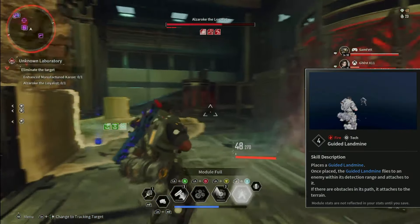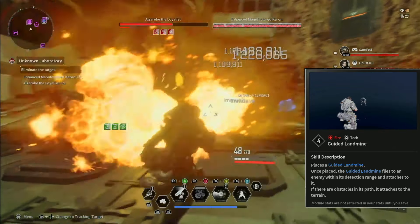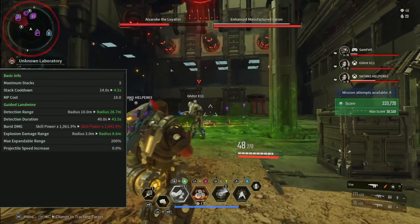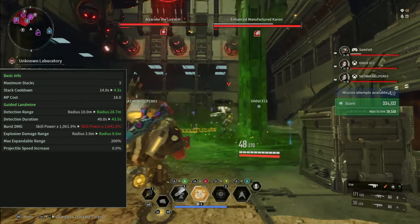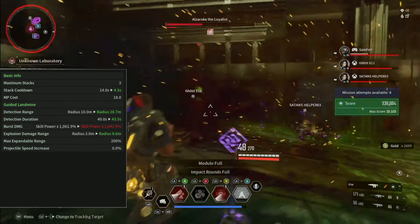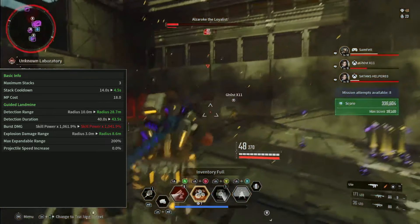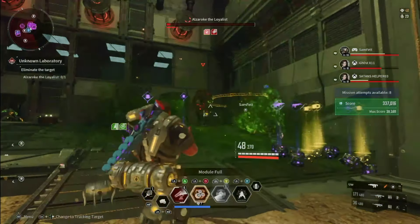His third skill is called Guided Landmine. Once placed, the landmine flies to an enemy within its detection range and attaches to it. Max stacks are 3 with a duration of 40 seconds — it runs the full 40 seconds until an enemy walks into its perimeter and then sticks to that target. With a radius of 30 meters, you can only have three out at a time. The burst damage is much higher than the stickies because you don't place as many of them, compensating with bigger burst per mine.